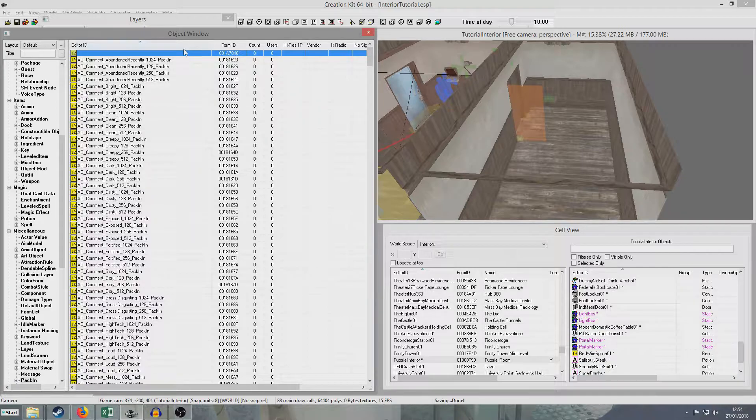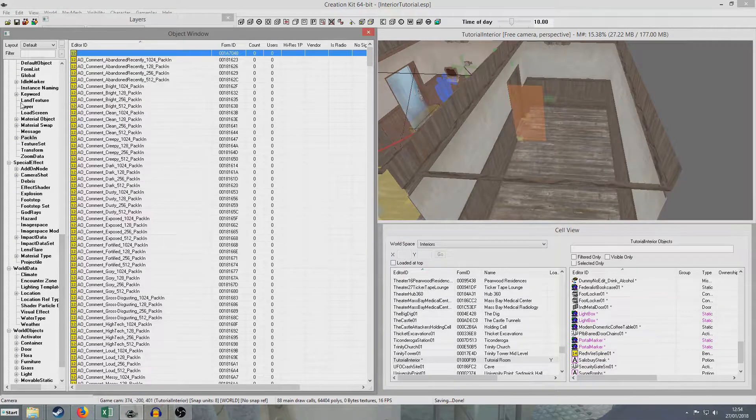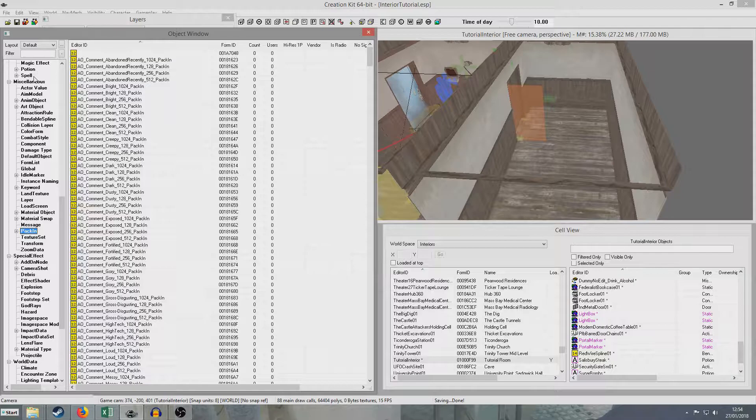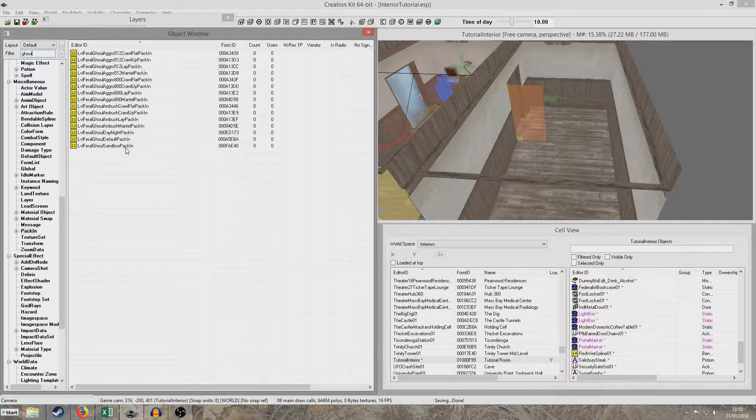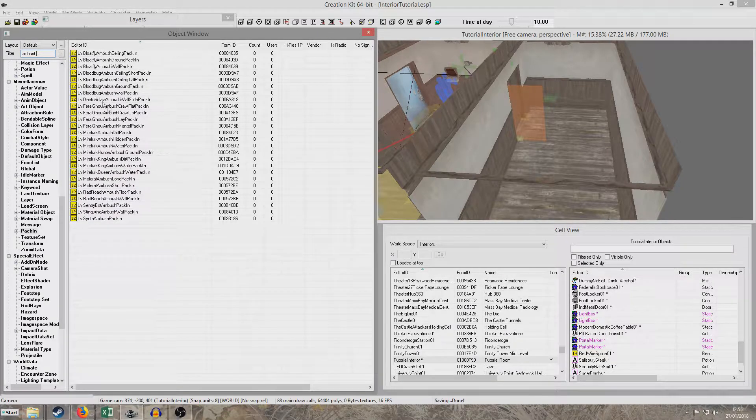The easiest way to create an ambush is simply to use these pack-ins that I'm using here. They're in miscellaneous packing and they've got all these little number 12s next to them. So you can either search for ambush and you'll bring up a few different types of ambush, or we can search for the specific type of enemy that we want. But we're going to go for the specific ambush type here.